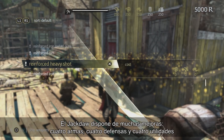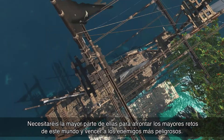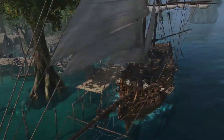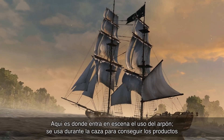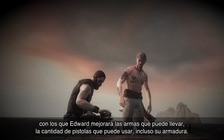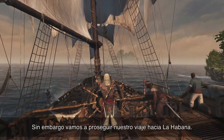The Jackdaw has many upgrades: four weapons, four defences, four utilities. You will need most of these upgrades to take out the biggest challenges in this game world. But you don't only upgrade the Jackdaw — you also upgrade Edward. This is where harpooning comes in. You use the harpooning system with hunting to get the goods to upgrade the number of weapons Edward can carry, the number of pistols he has, even his armour. But for now, we're going to continue our journey to Havana.